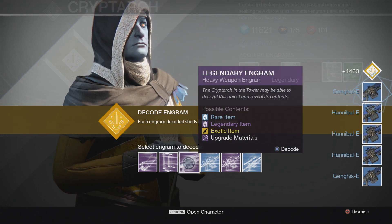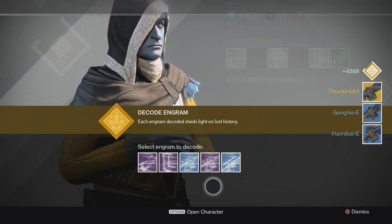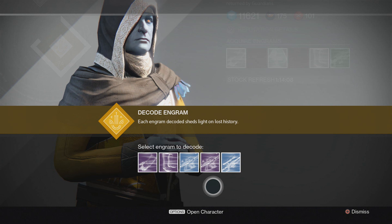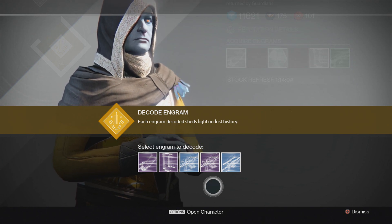It definitely seems like strange coins are rarer than the motes of light. Thunderlord? What?! I was going to save that till the end, but okay. I don't think Xur has even sold that in the whole time this game has been out, so I won't say no to that. There's an exotic reward from doing 50 strikes — because I got Thunderlord!